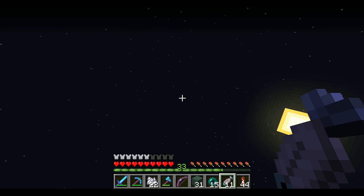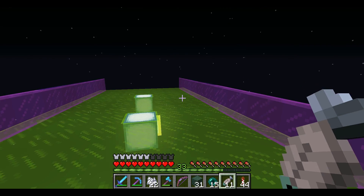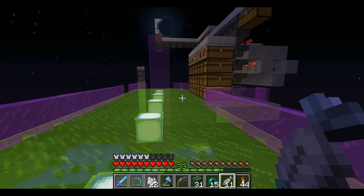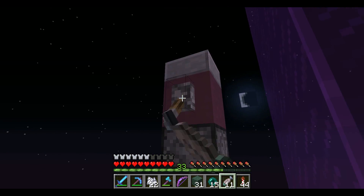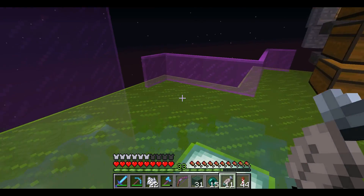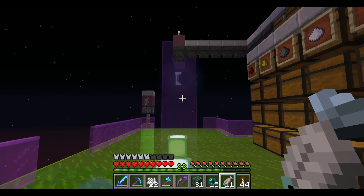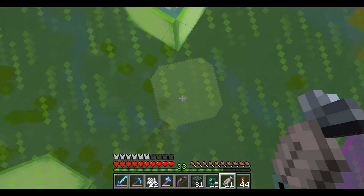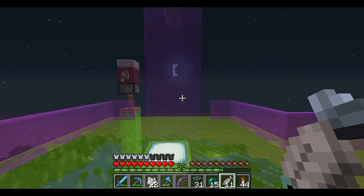I decided not to use a portal since most people are using Elytras. Most people on the server have Elytras, though we might need to make a portal at some point. If we do need to make one, we can make one right here and you'll just come out of the portal up here at the Witch Farm. This thing works a lot better when I am the only one on, because other people in other areas do not have all their caves lit up around them. I went through and lit up a bunch of the caves around here — I don't know if I got all of them but I got the majority, and it took me a long time to do that.